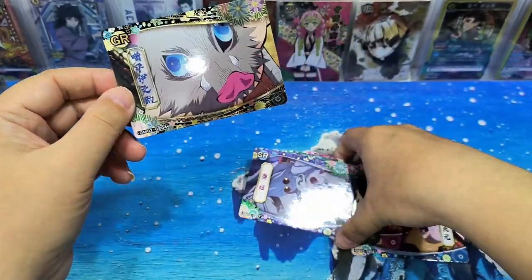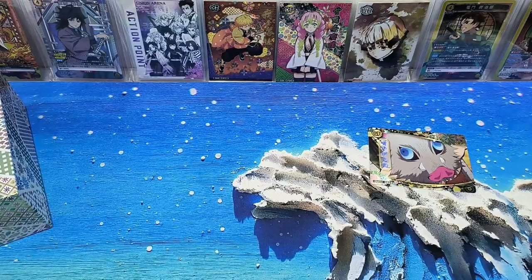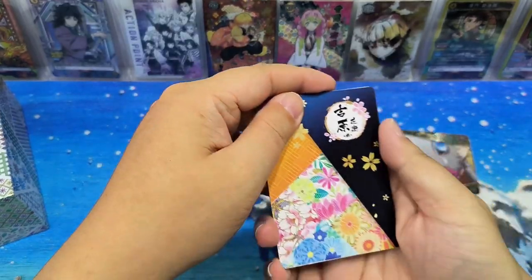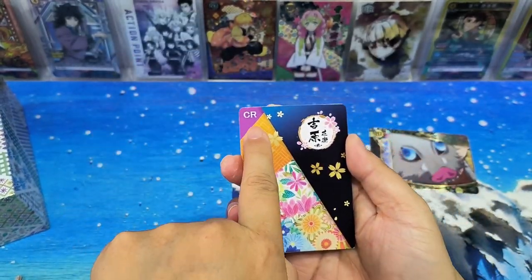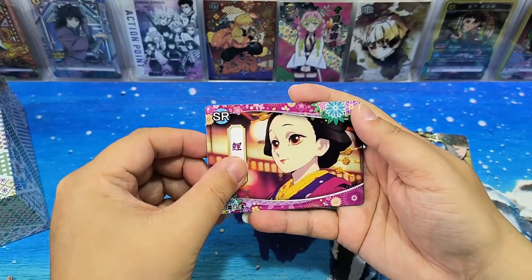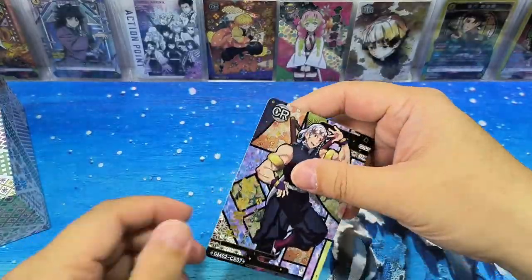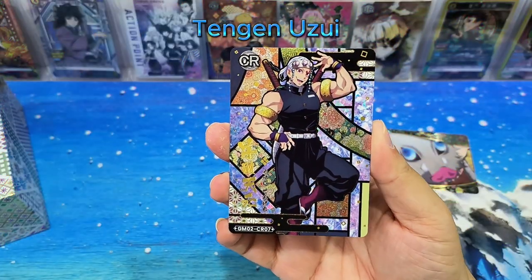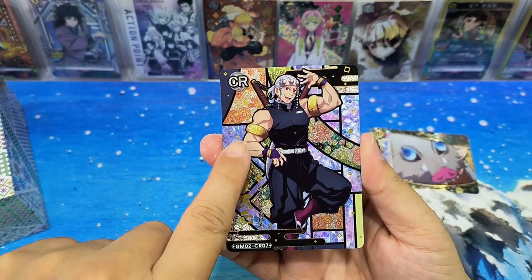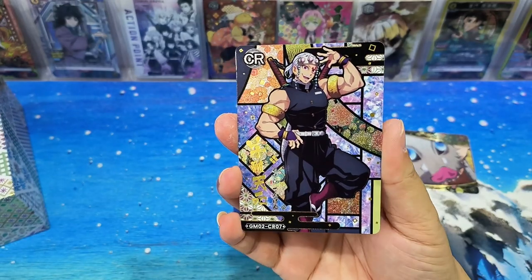Let's go to the other side. Nice — oh, it's a CR card. Wow, it's a CR card. 10 gen. Wow, the background is very colourful. Yeah, it's quite nice.